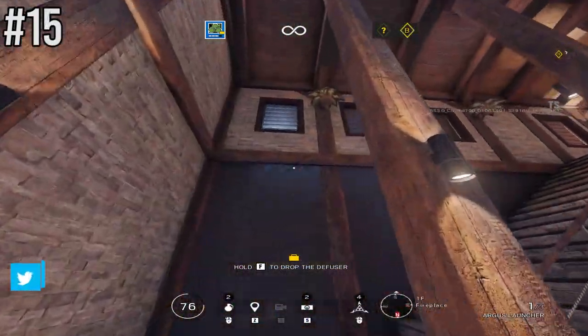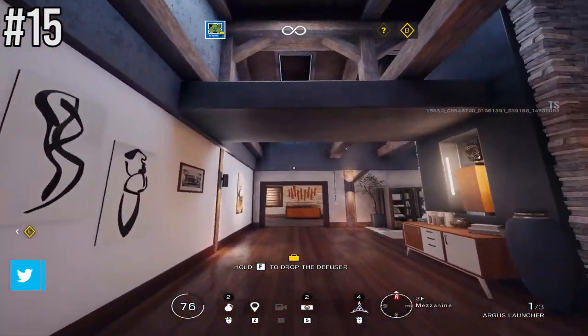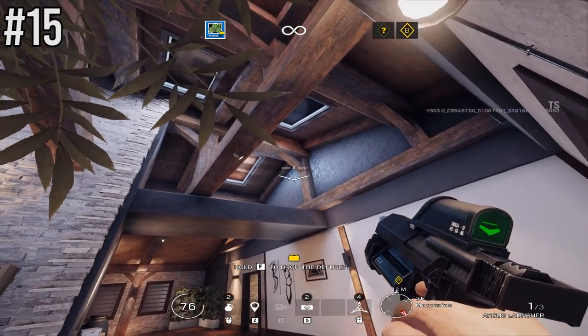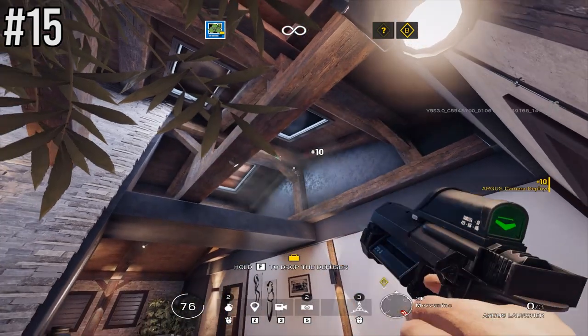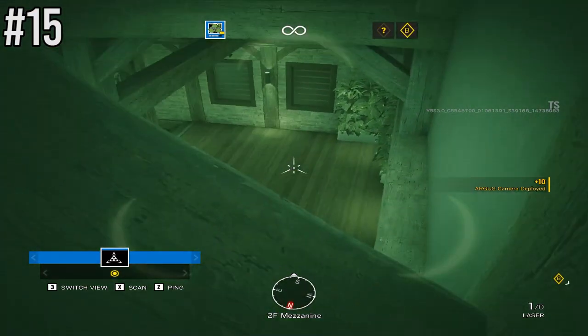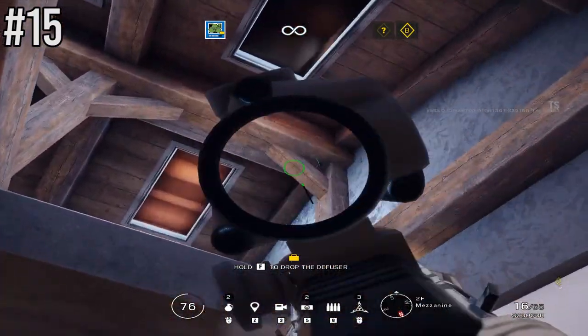Number 15 shows you how to hide your Zero cameras effectively. On reworked Chalet, when you fire your Zero camera into the little wooden beam mark, you can see how hard that will be for a defender to notice. A bit of inspiration on hiding them effectively — and this particular spot also gains great intel for you and your team.